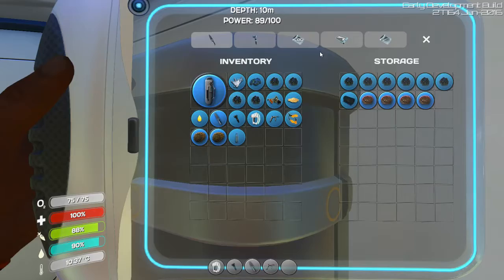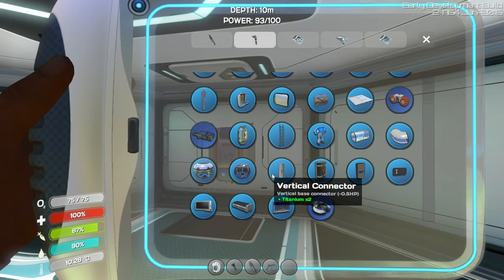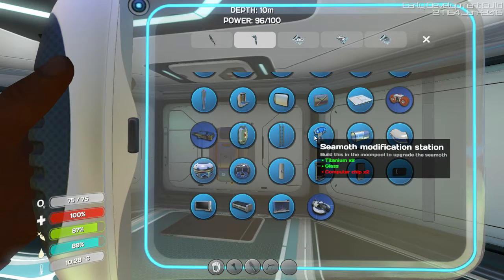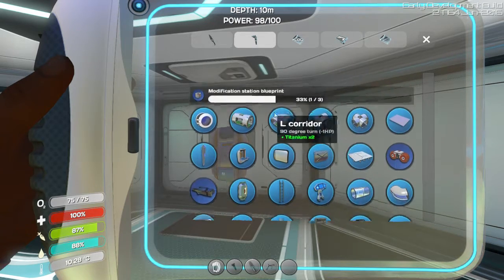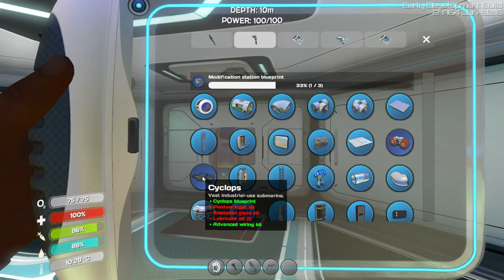Let's open a locker and see what we've got in here. What do we need to build a cyclops? Modification station blueprint — do I not already have a modification station? Yeah, we already have that. For a cyclops we need one more lubricant, enameled glass, and plasteel ingot.